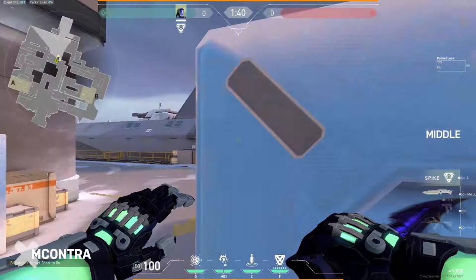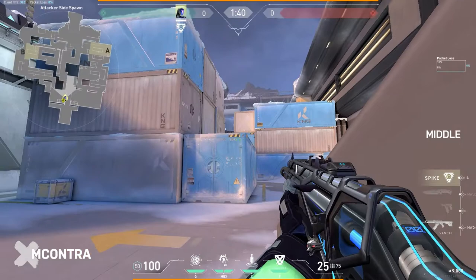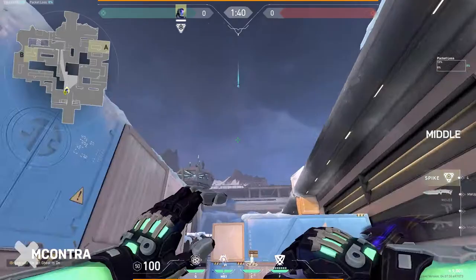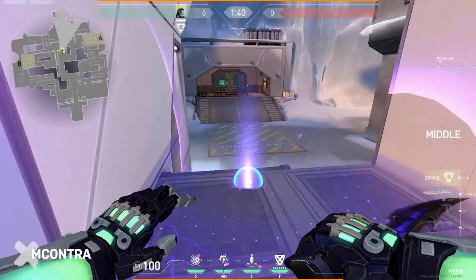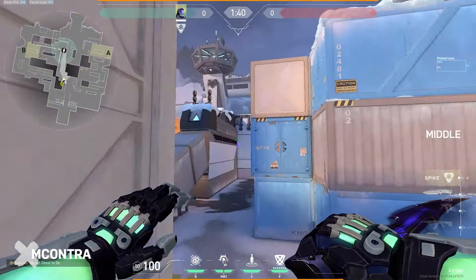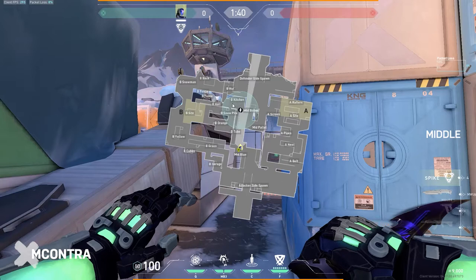To set everything up, sit in front of this Kingdom box and align your flash right here at the edge of the box. Jump and toss it — it lands right on top of the boiler. Anybody playing that angle immediately has to jump off; they can't even peek it because the ramp is covered with a nade. Follow it up with a dagger that lands right in the corner, clearing anybody close in kitchen and also suppressing the person on boiler. This allows your team to push through mid knowing whether they need to check the kitchen angle.